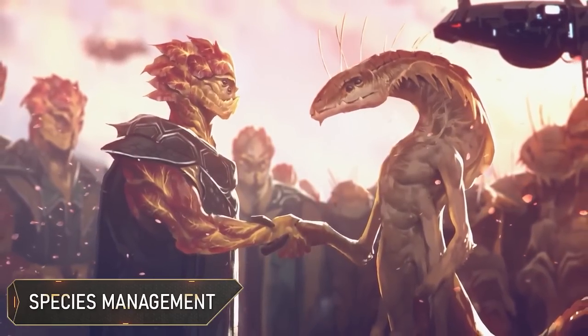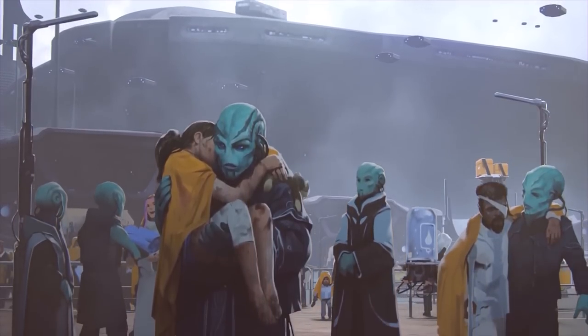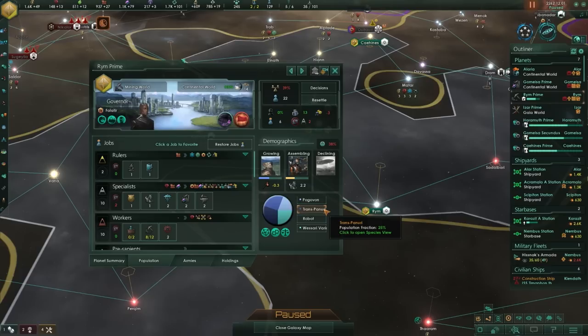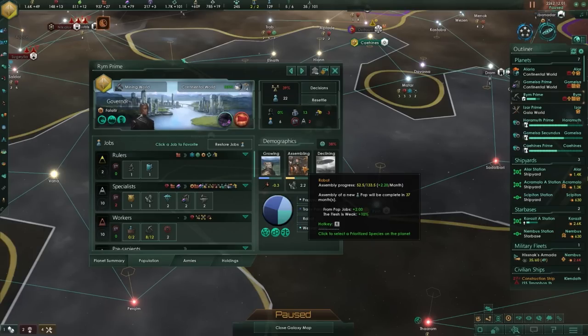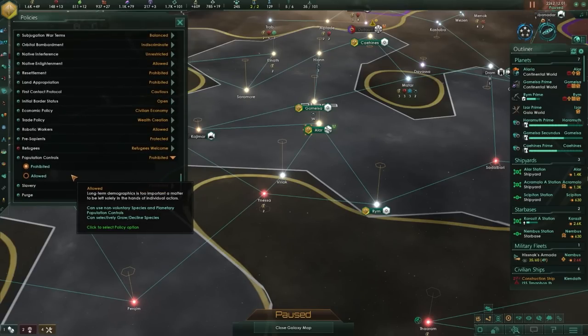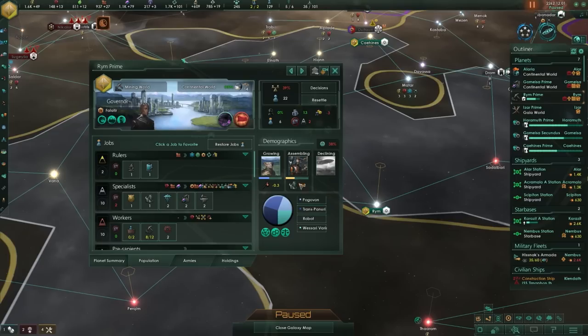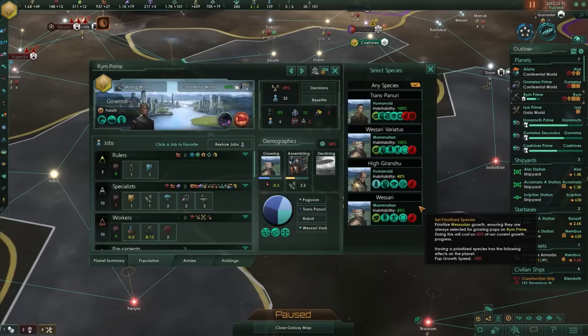Managing an empire made up of multiple species can be complex, so it's important to understand species management. Your population on each planet grows based on existing pops and any migration or immigration access other species might have. Planets tend to prioritize growing pops of species that are underrepresented, with the same citizenship and adequate habitability. Signing a migration treaty with an ally might see their pops growing on your planet instead of your own. If you want to restrict which populations grow on each planet, enable the population controls policy — but note this comes with a 10% pop growth speed reduction.